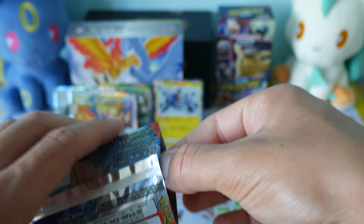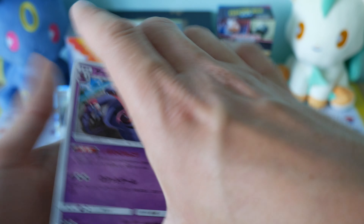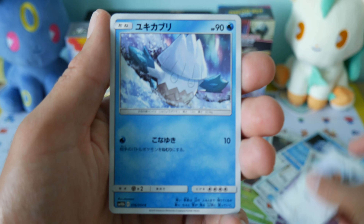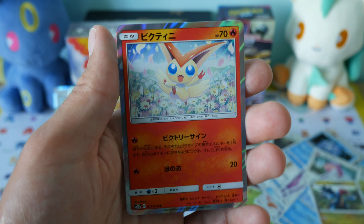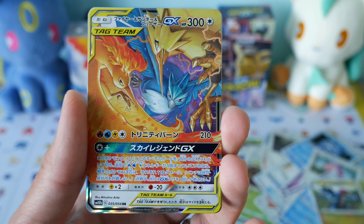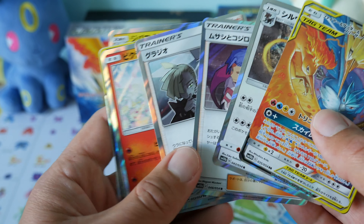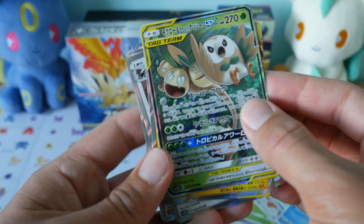Let's see if we can get another good pull. We've got our Arbok, Little Birdie, Snover, and for our last card we have a holo — Victini, I believe it is. And we've got our favourite pull there — the Articuno, Zapdos and Moltres. And we've got a few holos as well, so that's pretty good. And then we've got the Loewen Exeggutor and Rowlet card.